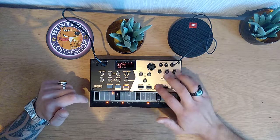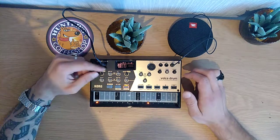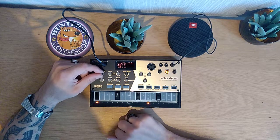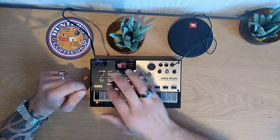We're gonna hit a pattern, just clear it. Select the first sound and turn down both. Select the first layer — we're gonna open it only on one layer because it will sound better. It's a sine wave actually. Very, very downward, very crunched down.